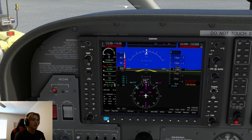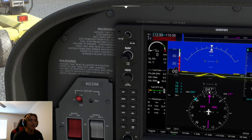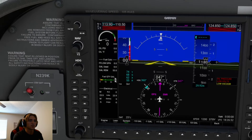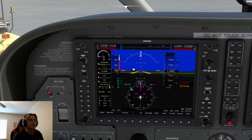Next we can come down to the Engine soft key, over to the System soft key, and then click on gallons remaining. Now we're manually telling the system how much fuel we have in the tanks. We know from our pre-flight planning that we have a full tank of gas, so we're going to come to the highest option available, which is 53 gallons, and go ahead and click that. Once we click that, our gallons remaining will go to 53 — perfect. Once our gallons remaining is set, we can click the back soft key to bring us back to the home menu.